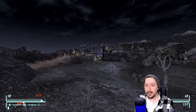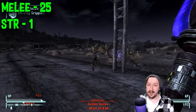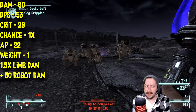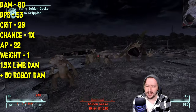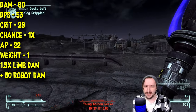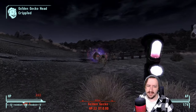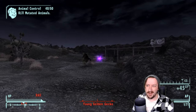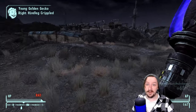The Inverse Axes are the unique versions, and these are extremely limited — you only get about six of them in the DLC, so make them count. They also require 25 melee and 1 strength. These do 60 damage on hit, which is quite high, and 53 damage per second. They also have 29 crit damage and a 1x crit modifier. They take 22 action points, weigh 1, and do extra damage to robots. They're purple instead of blue — a straight upgrade from the Proton Axe, but since you barely get any, I'd also put them in B tier.